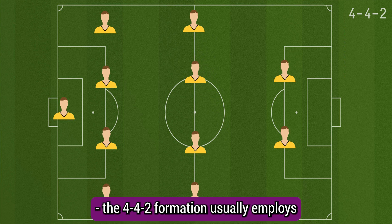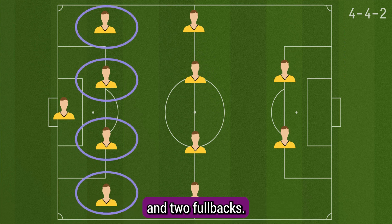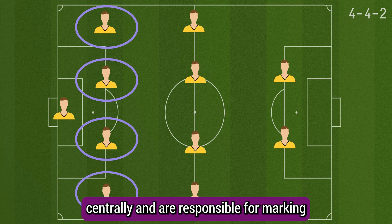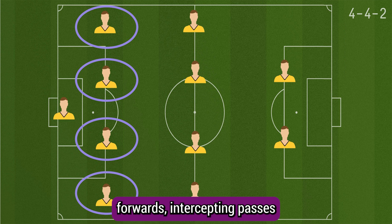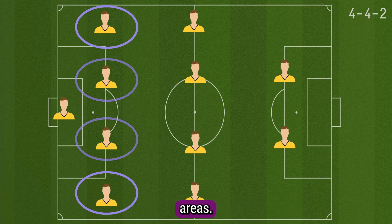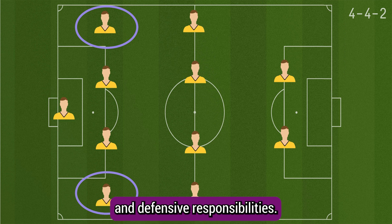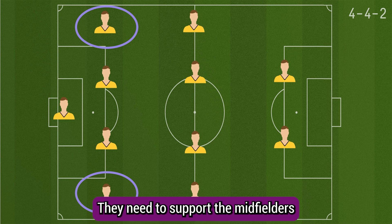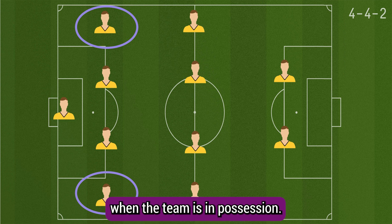The 4-4-2 formation usually employs a backline of four defenders, consisting of two centre-backs and two full-backs. The centre-backs are positioned centrally and are responsible for marking the opposing forwards, intercepting passes, and clearing the ball from dangerous areas. The full-backs play wider and have both defensive and offensive responsibilities, supporting the midfielders in defence and providing width and attacking options when the team is in possession.